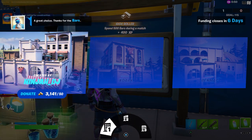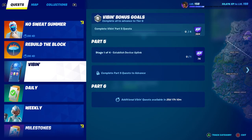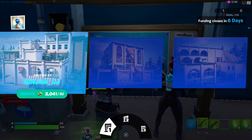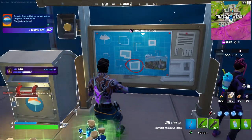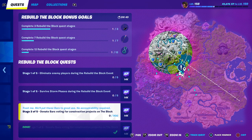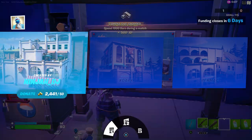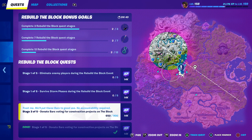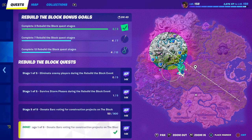I wonder how many I can donate. It goes by 50 — okay, I got it. Stage two is 900 as well, that's not bad. Stage three is 900 as well. I'm assuming they're all 900 then — yep, stage five is 900 too.